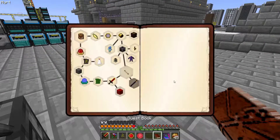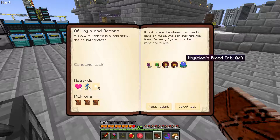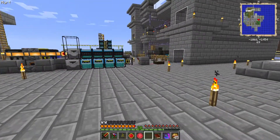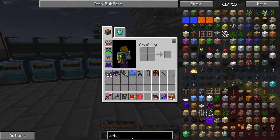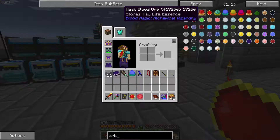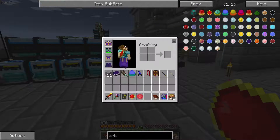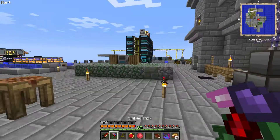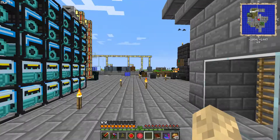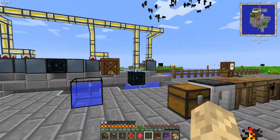Oh, and we should take a look at the quest book here. So now we need to make a lot of other stuff, which I will do most of this off camera, because that's going to take forever. But what we can do with these orbs — we need to get to a Master Blood Orb. We need this Weak Blood Shard; we need a handful of these. So let's just go down to our mob spawner and kill some stuff.